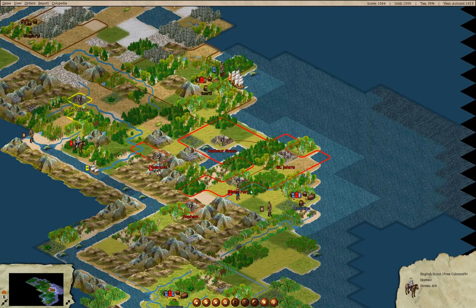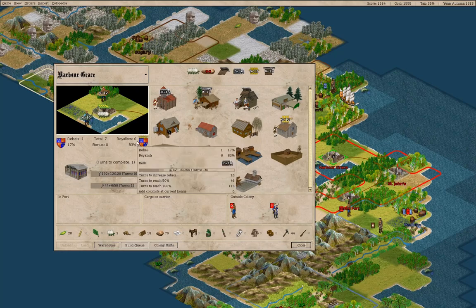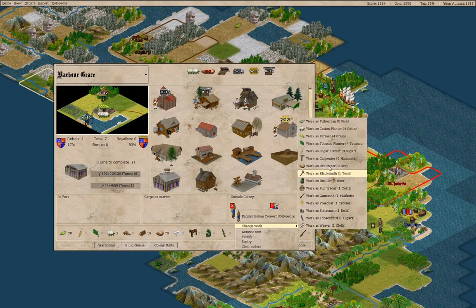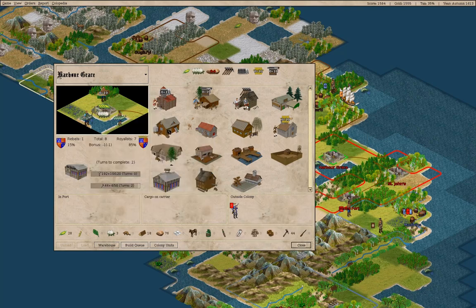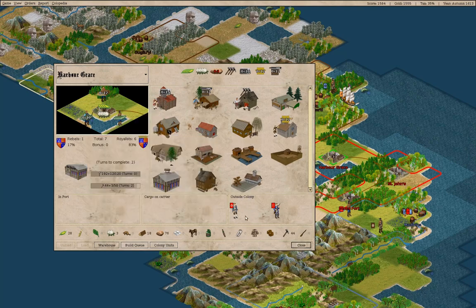We have a Cherokee convert in Harbor Grace, but we have nothing for him to do. He could work as a fisherman, and I could take this other guy out. Yeah, that seems like a smart move.